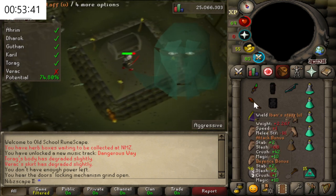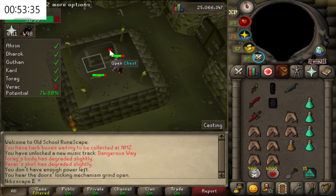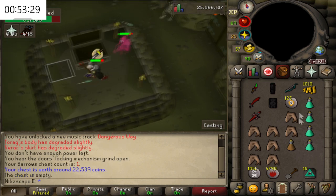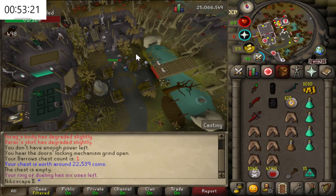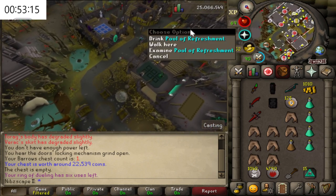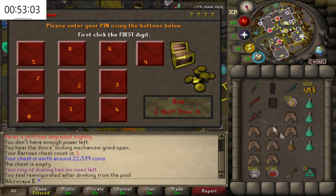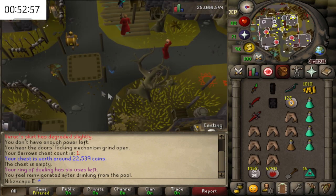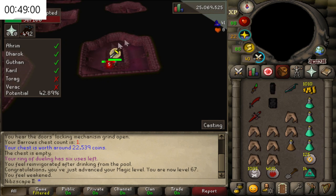We're going to switch back to our magic gear, make sure we've got some prayer and Protect from Melee on. We accidentally searched the chest before killing the last brother, so we're going to telly out of here to the Ferox Enclave. Run over and recharge your energy at the pool of refreshment, then run back to the bank here. We're actually all good and can jump straight back into things — Barrows teleport — and we'll just carry on. When you get into the swing of things, you can do it pretty fast and get through quite a few chests.